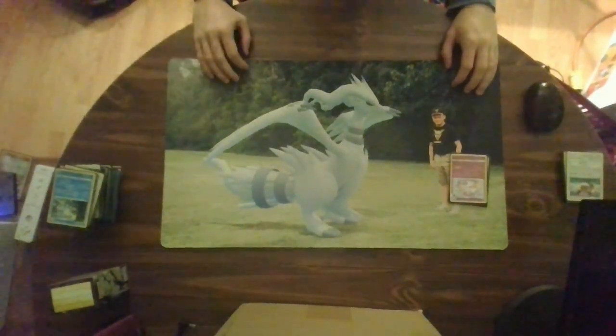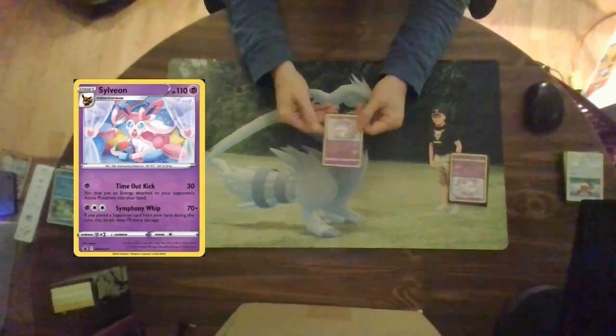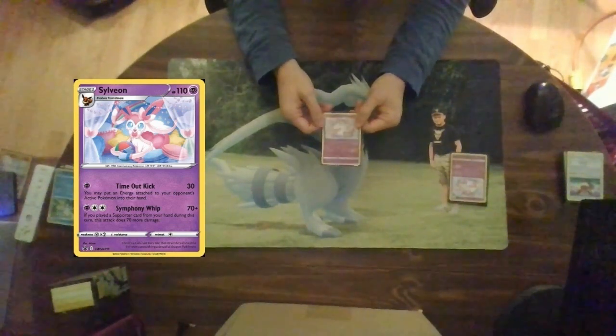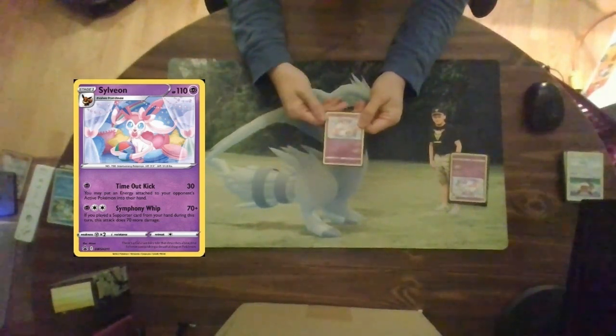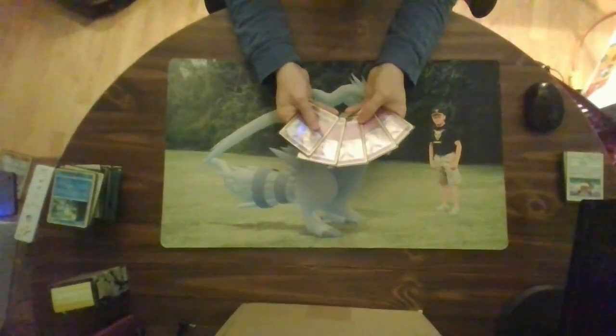If things didn't look bad enough for your opponent, you could always use Sylveon to make their life more miserable. Sylveon is a stage one with 110 hit points. Timeout Kick for a psychic energy does 30 damage, and you may put an energy attached to one of your opponent's active Pokemon into their hand. Then Sympathy Whip for a psychic and double colorless does 70 damage — and if you played a supporter during your turn, this attack does 70 more damage. I run five of these in my deck.